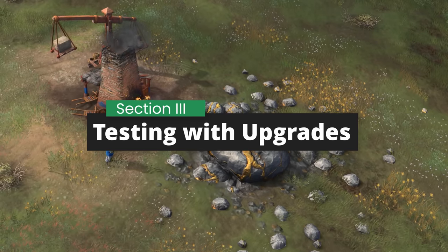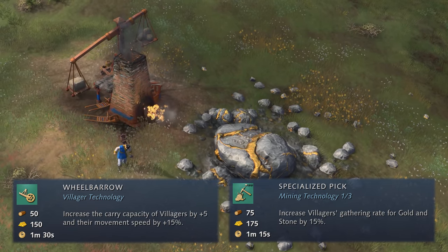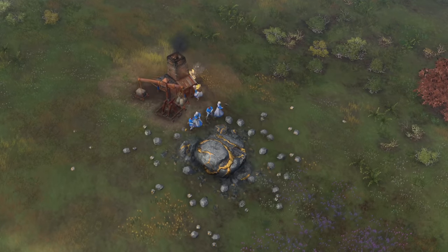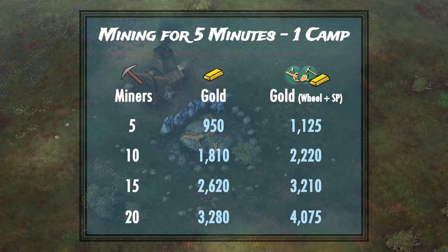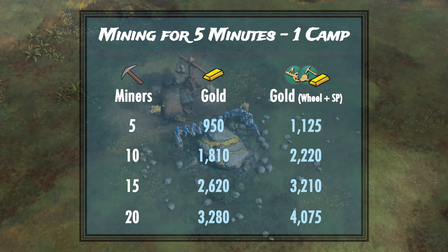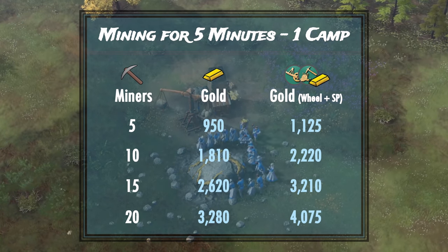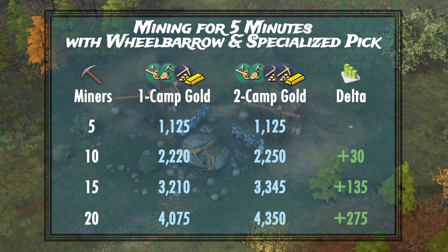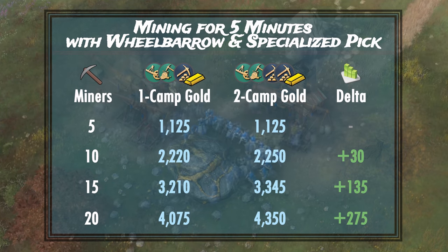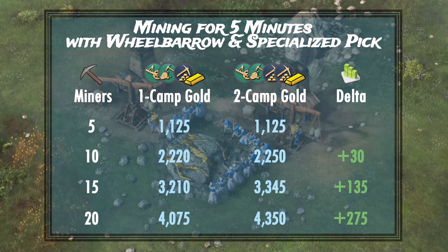That was just one scenario though. Wheelbarrow and Specialized Pick are two of the most likely technologies you'll pick up in most games. With both researched and only 1 mining camp, 5 villagers can gather 1,100 gold, 10 villagers can gather 2,200, 15 villagers can gather 3,200, and 20 villagers can gather around 4,000 gold in 5 minutes. With a second mining camp, 10 villagers gather 2,200 — only 30 more gold over 5 minutes. 15 villagers gather 3,300 and 20 villagers gather 4,300, which is 135 more gold for the former and 275 more gold for the latter.